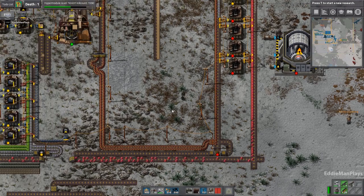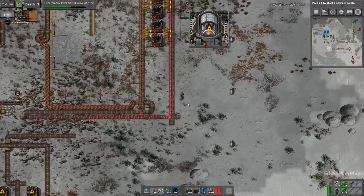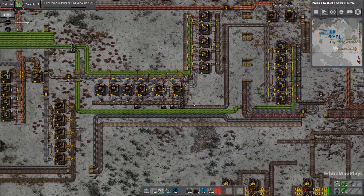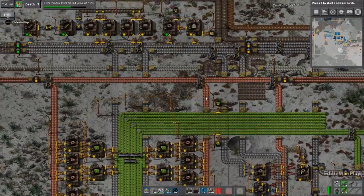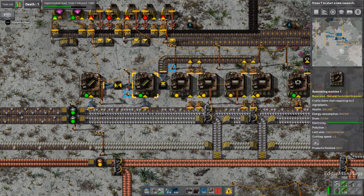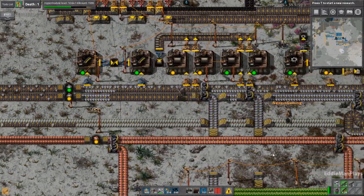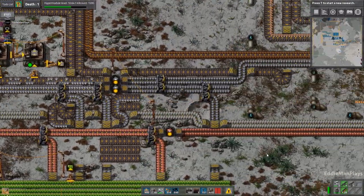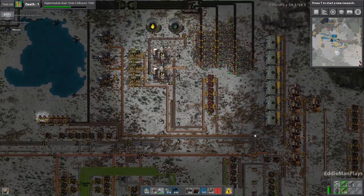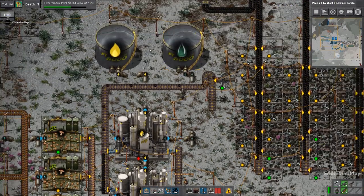We'll need more pipe-to-ground. You want to connect it up here? I need more iron to make the connections. We are making pipes but they're being used to make something else. I'll take half this stack. This coke is a real problem — why is this one not producing anything? What is the problem here?